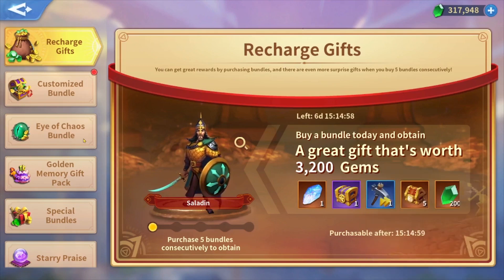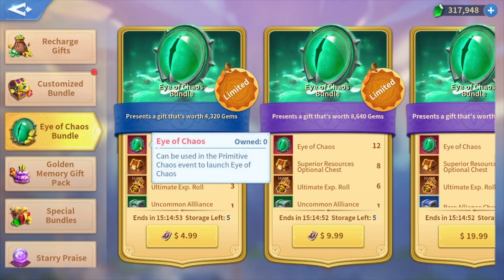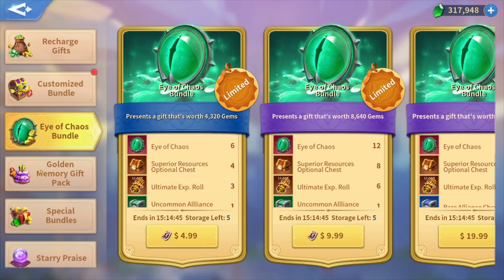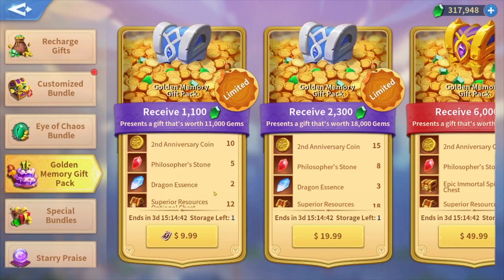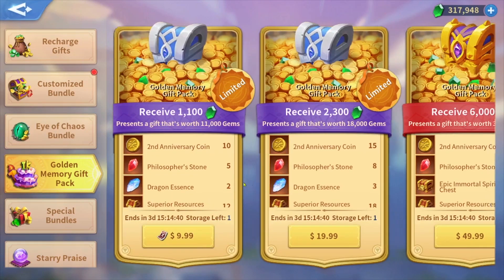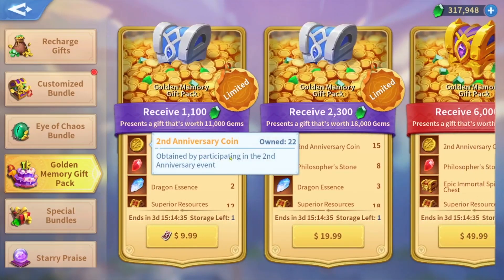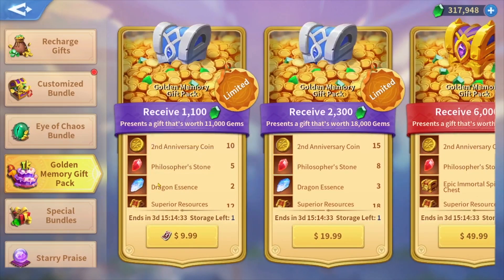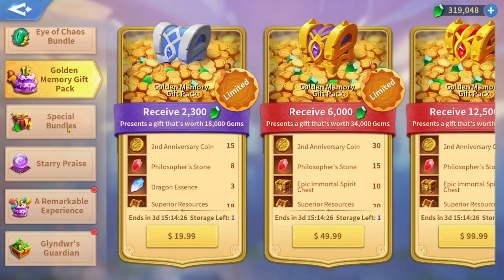Here we have another event — I'm not going to buy any of these to get Wukong or Loki schematic fragments. For the golden memory gift, we have the second anniversary. I'm going to buy the ten-dollar package because I need the dragon essence and five philosopher stones for ten dollars, which is very handy.